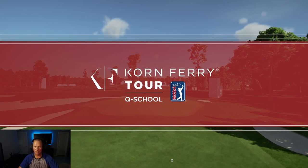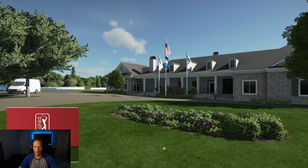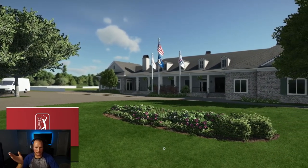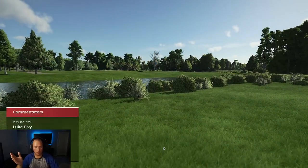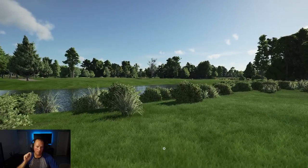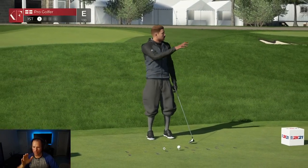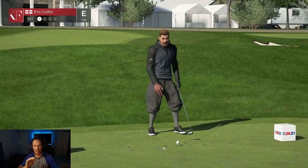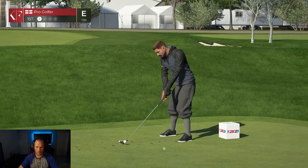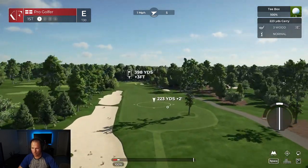We are playing the Q-School Final at TPC Louisiana, 18 holes. Let's get into it. Corn Ferry Tour. The goal here — I don't need to hit bombs. I don't need to be a Bryson DeChambeau and hit 320, 350, 400 yard drives. If we can manage a nice easy swing, hit right around 280 yards with the driver, get a nice iron shot close to the hole, I think we're going to be sitting pretty. I'm trying to practice getting that nice straight line down and up.